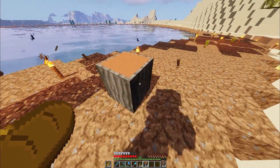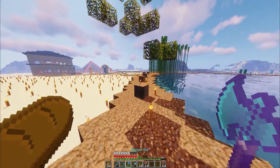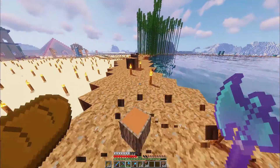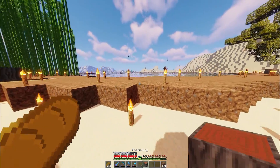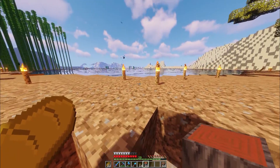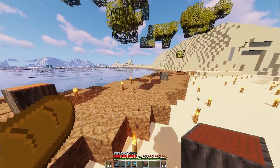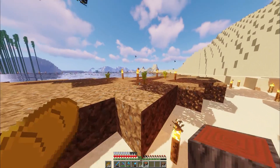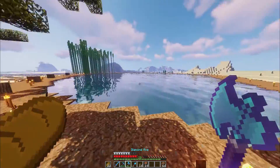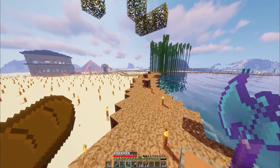Ça, c'est pas mal. Lui, il est trop rapproché. Je ne vais pas en faire non plus 15 000, sinon ça va trop être concentré. Il faut vraiment que ça soit espacé un peu. Du style comme ça, c'est parfait. Nickel. Voilà la déco. Je vais vous montrer. Les bambous, on va faire ça tout de suite.